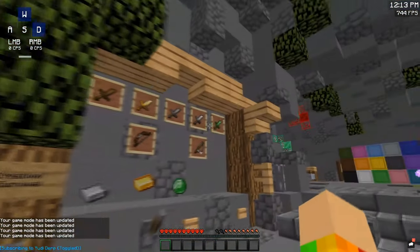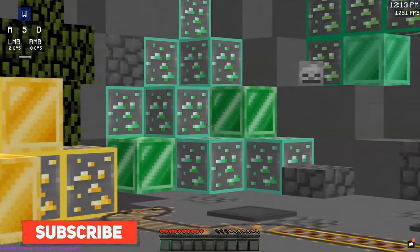And here is the green version: green tools, green diamonds, green armor, green ores.